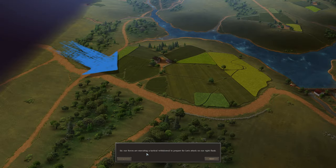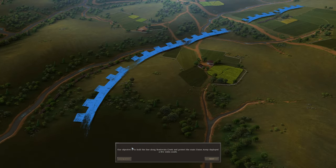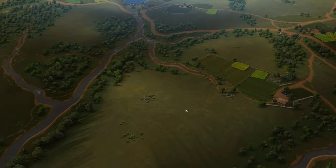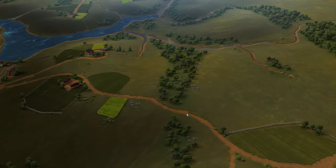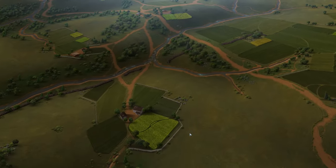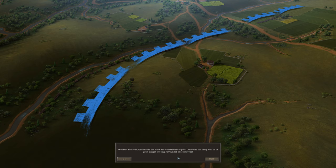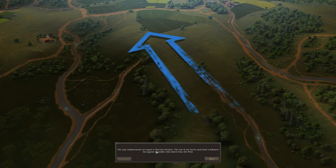Our forces are executing a tactical withdrawal to prepare for Lee's attack on our right flank. Our objective is to hold the line around Boatwain's Creek and protect the main Union army deployed a few miles south. Rebels are currently marching towards our location and are preparing for a major assault. We must hold our position and not allow the Confederates to pass, otherwise our army will be in great danger of being surrounded and destroyed. The only reinforcement we expect is Slocum's division.